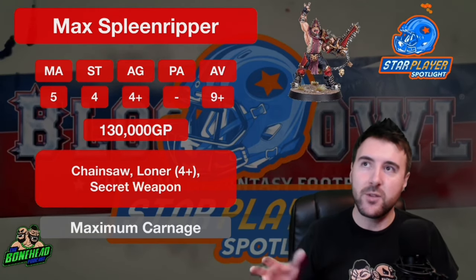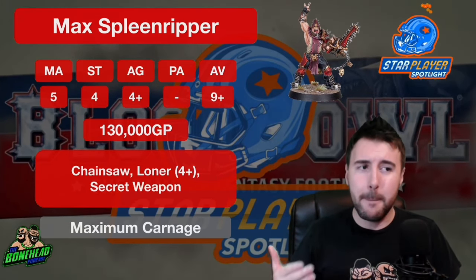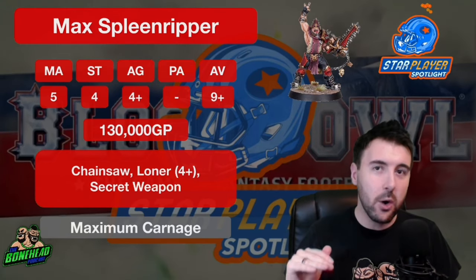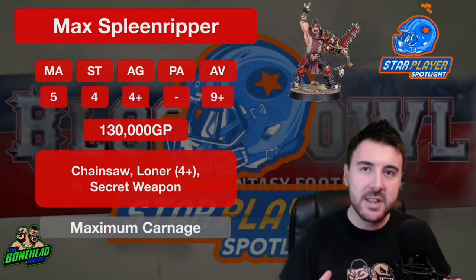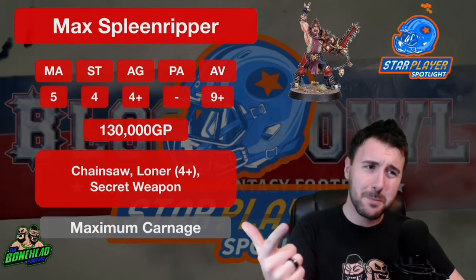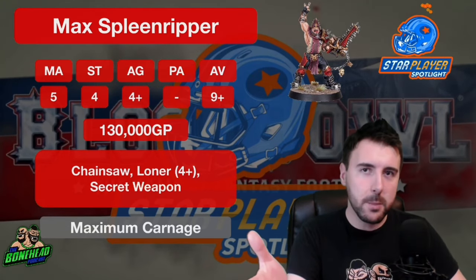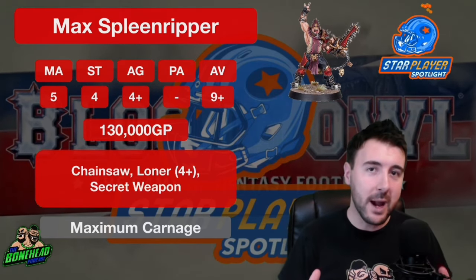All those Chaos teams have access basically to high strength blockers, except Renegades. There's an angle where Max Spleen Ripper is amazing with a chainsaw, but actually on defense, when you are using him to protect your players, that Strength 4 is going to be massive at keeping him alive. He's going to get in the way — it's going to be very difficult for most teams to block him effectively. And there are going to be some times where you might want to block instead, and with Strength 4 you can go for that block. So if you need to push a way through, you can do it with Max.